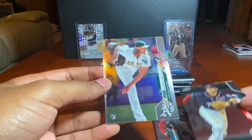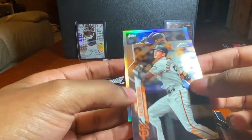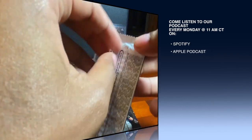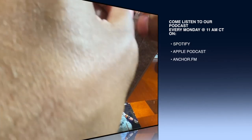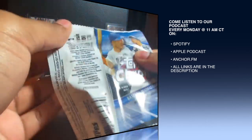Trea Turner, AJ Puk, Mike Yastrzemski, and a Nolan Arenado 35th Anniversary. I haven't seen a lot of rookies out of the 35th Anniversary — I know you can pull them because I pulled two in my first blaster, but haven't seen one since.